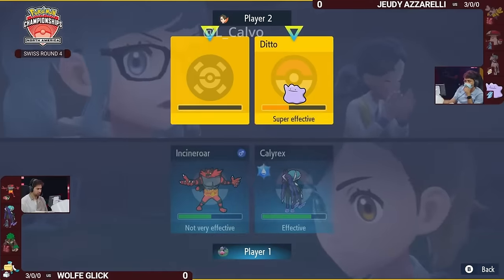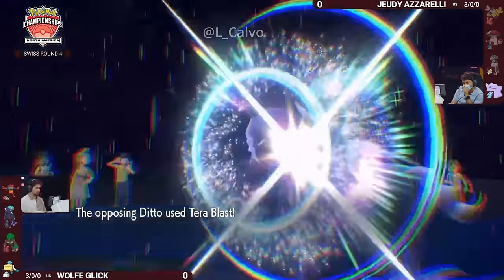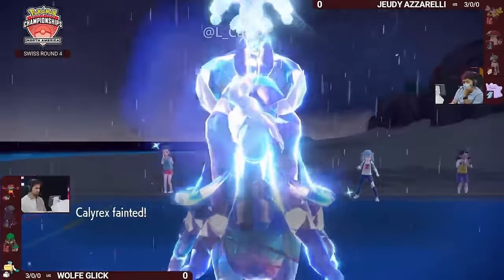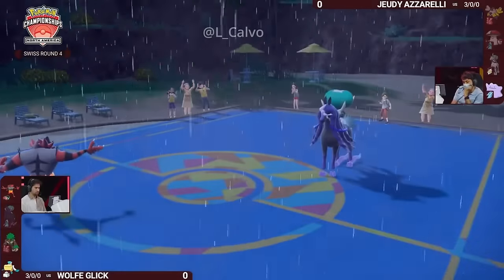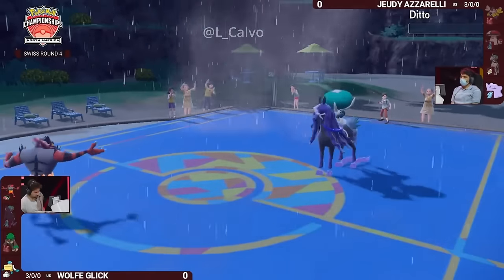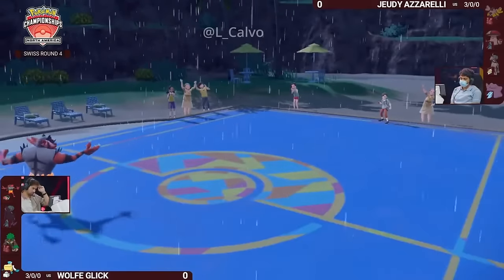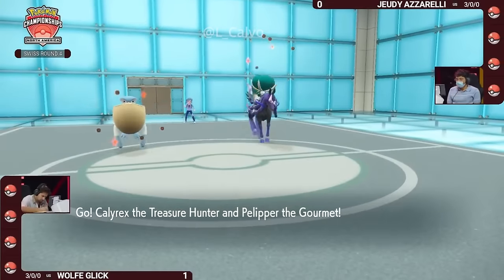Wolf had even better patience not revealing that Pelipper. When Jody brought that Ditto in, there was no knowledge that Pelipper was the fourth Pokémon — and maybe knowing how these matchups play out you could assume it was probably there, but it wasn't confirmed. You don't expect to see that from a normal Terra Blast onto a Water Tera type. But the hundred percent lock is there — you go down to Terra Blast, get the Knock Off, and get the KO.